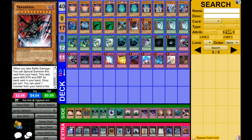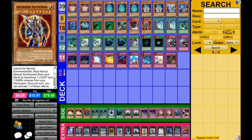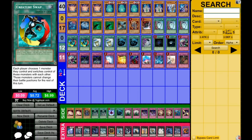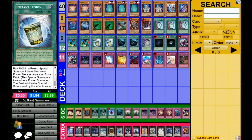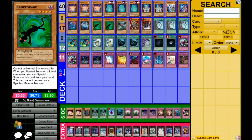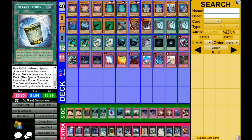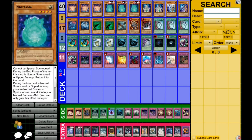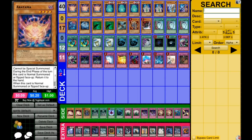Then you have Trigodia and BLS which are kind of self-explanatory. 3 Pot of Duality for more speed, 2 Creature Swap because Spirit plus Creature Swap equals very nice. 1 Instant Fusion alongside these 4 guys will allow you to make more XYZs happen and make your combos with Nigatama and Arutama go off more often.